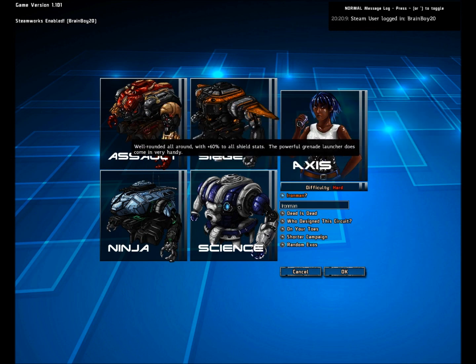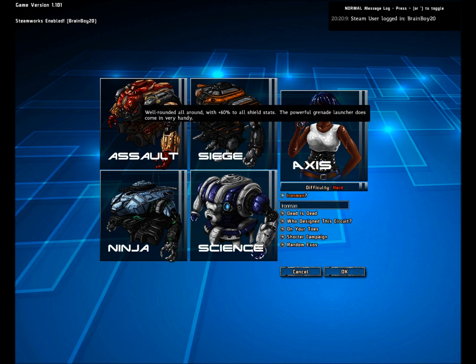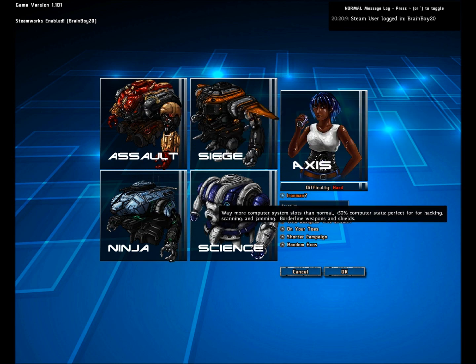These are our protagonists, the Exobots — the ones we're piloting. The Assault, Siege, Ninja, and Science.